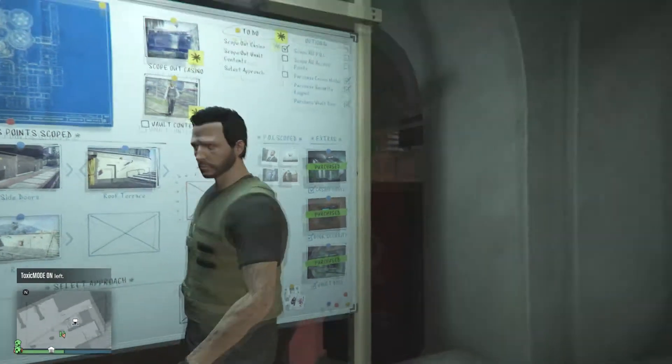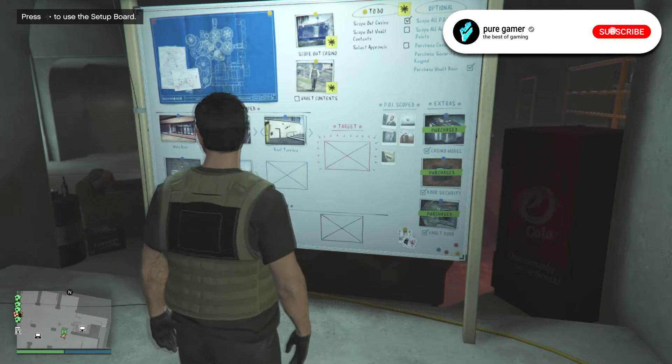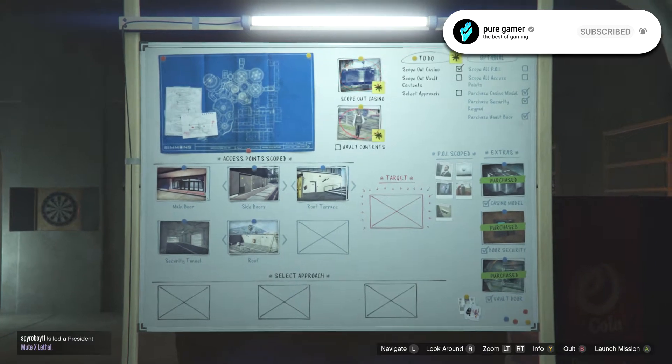Hi guys, it's PureGear. Today we are back and we are doing the GTA 5 casino heist — the diamond casino heist. We're on the settle board and what we need to do is find the vault content — we need to find out what's inside the vault. I don't know how we're going to do that, but I guess we're going to find out.